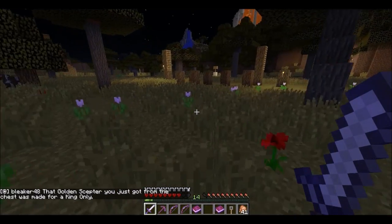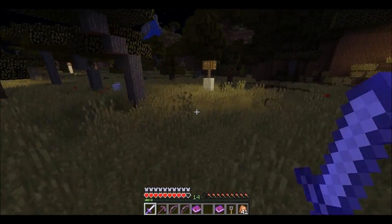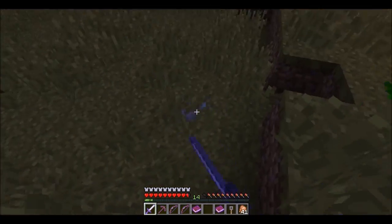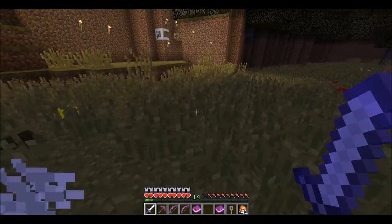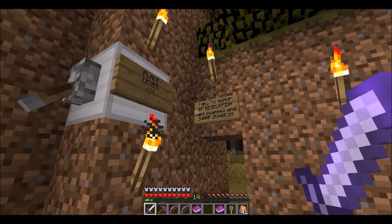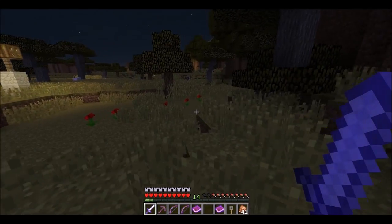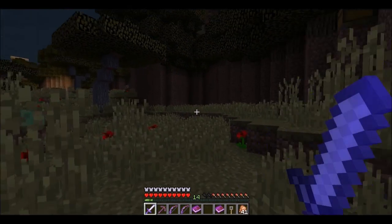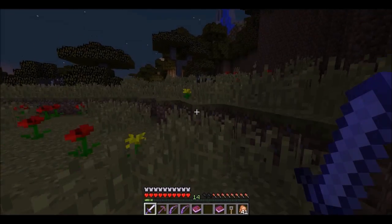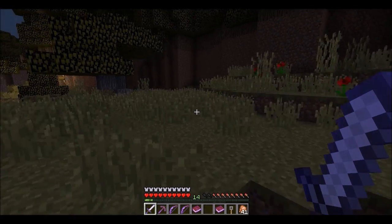That golden scepter you just got from the chest was made for a king only. Any other information I should know? Goodness gracious, I hate these things. Swamp dungeon and desolates — okay, that's swamp. Wow, my ping is really going today. Might be in need of a software update or twenty of them. It's better with the frame rate now — it usually clears itself out pretty nicely.